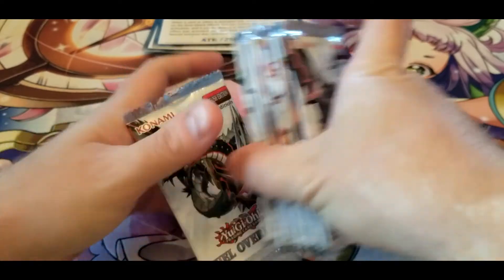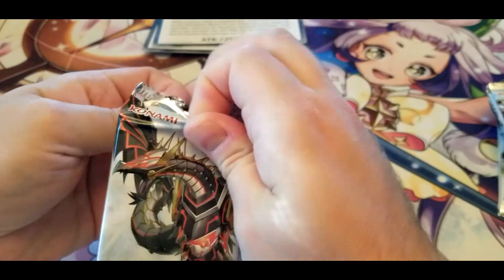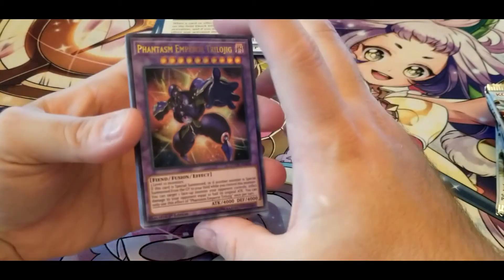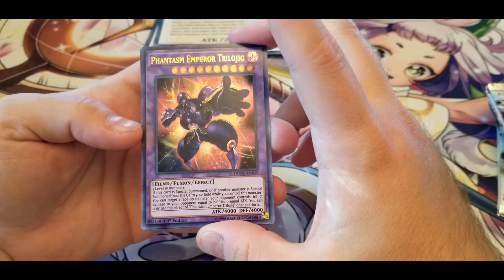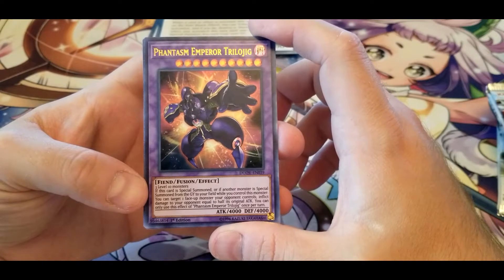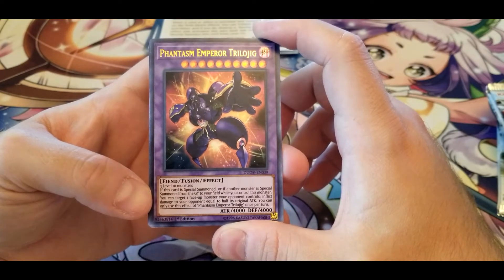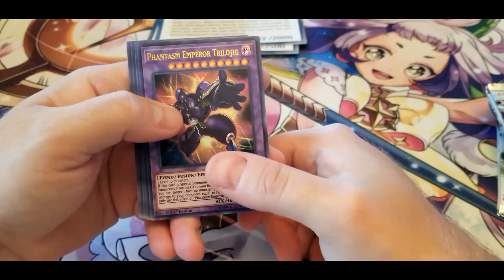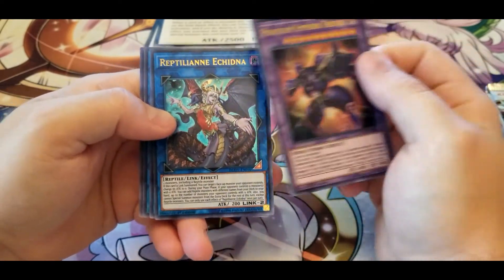There we go, so we've got 12 packs to get through, let's get right into it. So we have Phantasm Emperor Trilojig. Trilojig requires three Level 10 monsters. If this card is Special Summoned, or another monster is Special Summoned from the graveyard to your field while you control this monster, you can target one face-up monster your opponent controls and inflict damage equal to half its original ATK, once per turn. Big wall of stats, kind of tricky to get out, but decent enough effect if you can manage it.